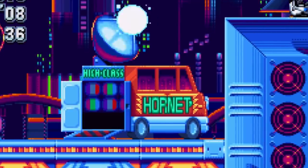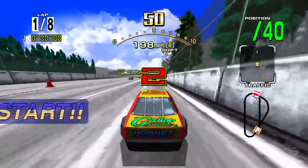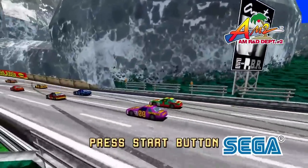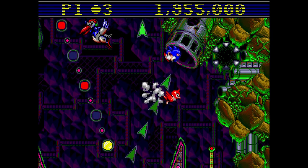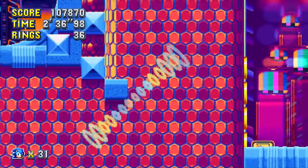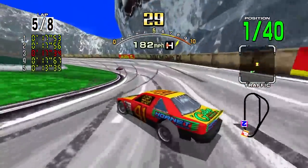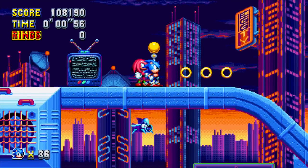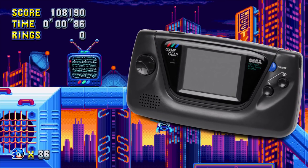The high-class Hornet is a callback to one of the main vehicles in Daytona USA — DAYTONAAAAAAA! The transferring sound effect is also from Sonic Spinball. Coincidentally, Sonic made an easter egg appearance in Daytona as a rock sculpture in a mountain. Back in Sonic Mania, those screens that Sonic passes are based on the Sega Game Gear, with the three-color logo recreated to perfection.